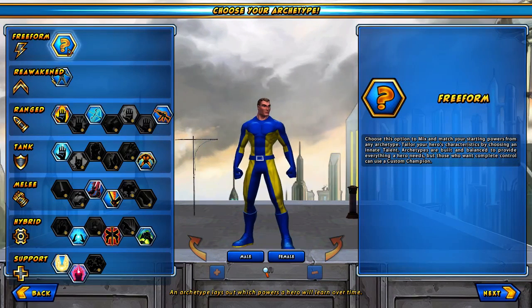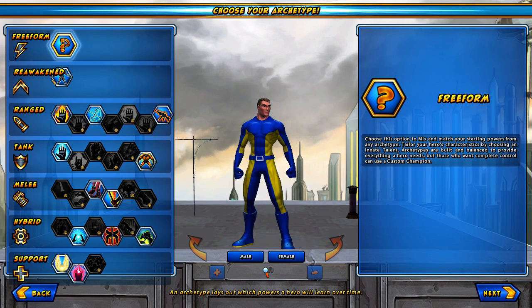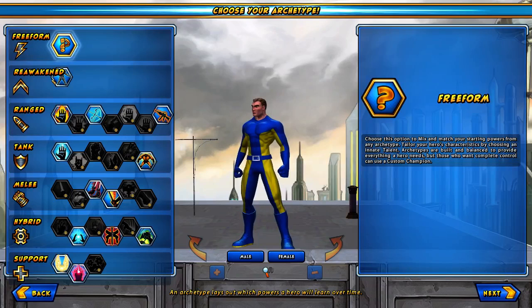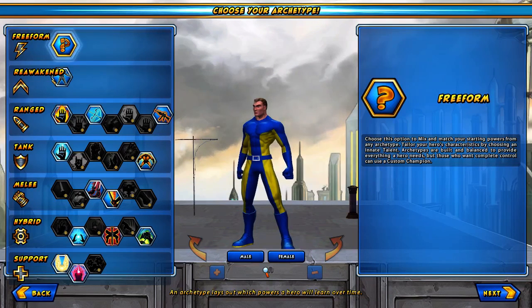You've got freeform here, which means that if you have this unlocked — which you can do either by buying a freeform character slot, or if you've subscribed and gotten a character to maximum level you get a freeform slot, or if you've just subscribed to the game in general all of your characters can be freeform. Basically this means you can mix and match your starting powers to make a unique character that can fill a variety of roles.